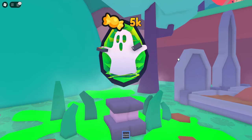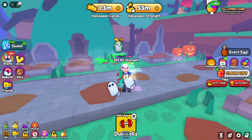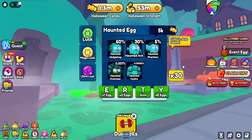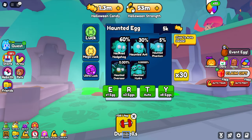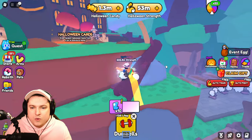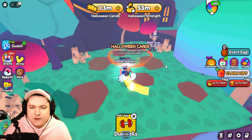We have the brand new haunted egg, which costs 5,000 candy to hatch. It gives you the best pets currently in the game for egg hatching: the Haunted Hedgehog, Haunted Ant, Haunted Phantom, Haunted Overseer, and the Haunted Hydra, which can spawn as a best friend 10 — very nice.